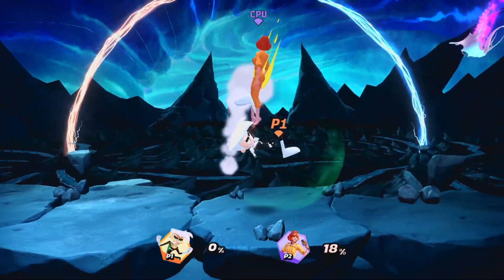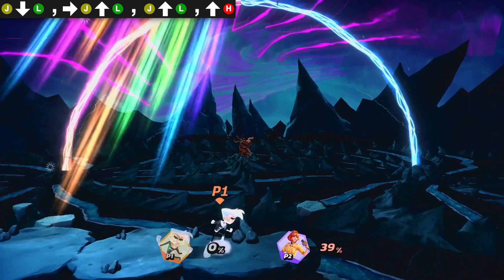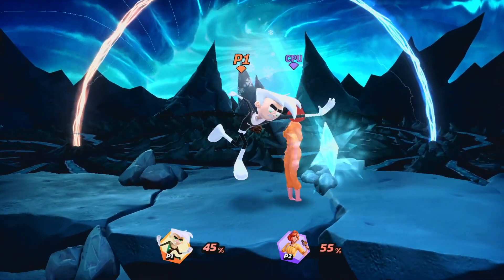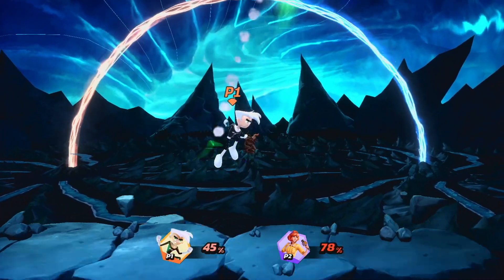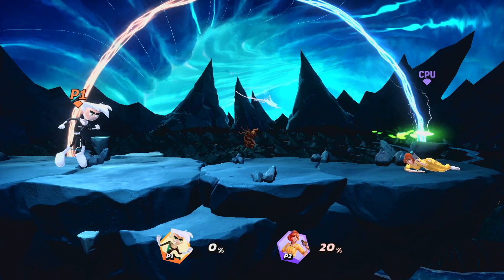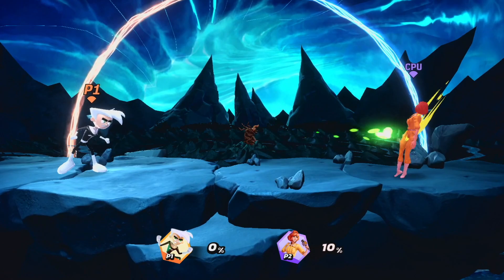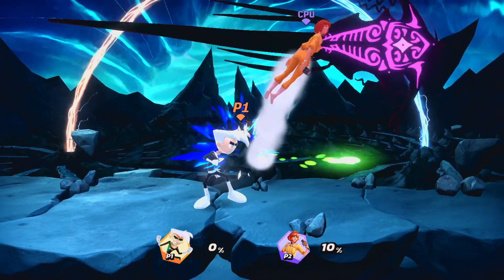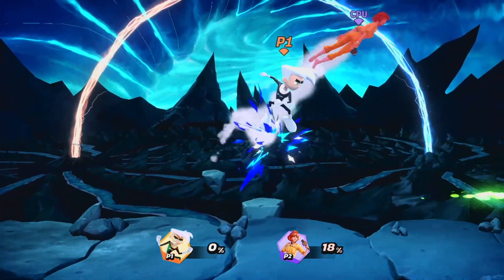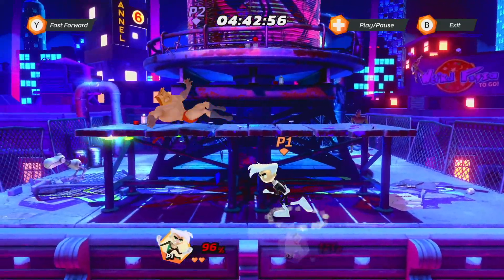Light Down Air is also great against grounded opponents, where they don't have the ability to tech. At low percents, go for two Light Up Airs into a Heavy Up Air for a kill. At mid percents, you can connect a Light Up Air into a Light Neutral Air. Though if you're feeling fancy, Light Down Air, then go for a Fast Fall Neutral Special into a Heavy Up Air for a kill. Moving on to specials, let's look at Neutral Special. Unfortunately, the projectile moves too fast for Danny Phantom to reliably combo off of it traditionally. In order to combo, you'll have to shoot it at point-blank range and Fast Fall, which can then lead into the death combos mentioned earlier. Though in the right time and right place, it can be used to set up a Jab Lock, typically leading to a Heavy Punish.